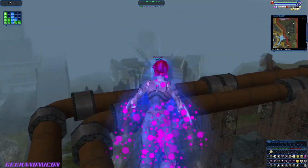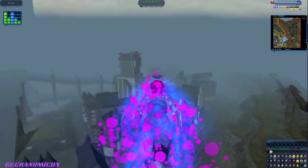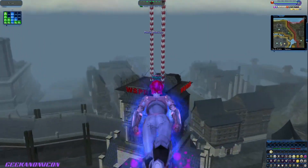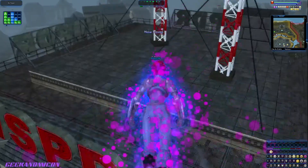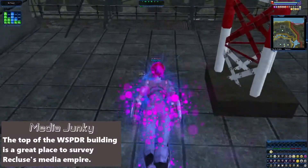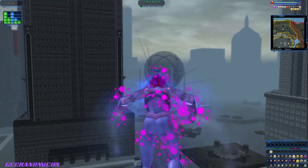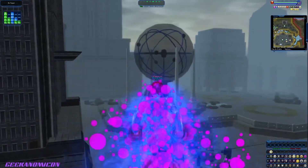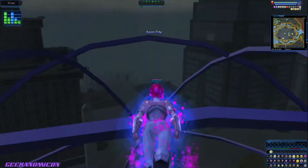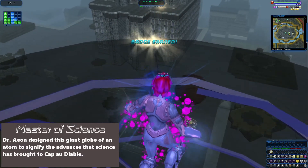If you want to know more about the weird-looking ribcage mountain, it does have kind of a sinister origin to it, so it's always fun to find out about that. The radio station — WSPDR. Great thing about City of Villains is it comes up with its own lore. I know it's right here, by a tower. This is Media Junkie. There's one thing that's very visually impressive, which is this big globe right here — and yes, there's a badge right on top of it. And that is Master of Science. I got my badge for getting them all.